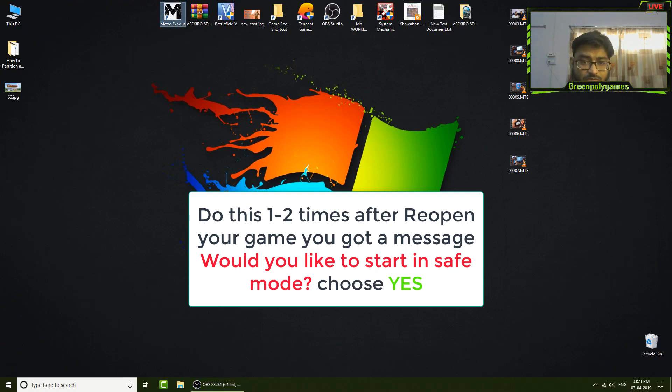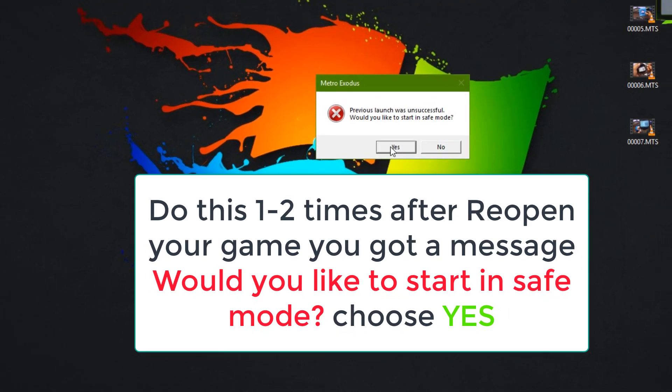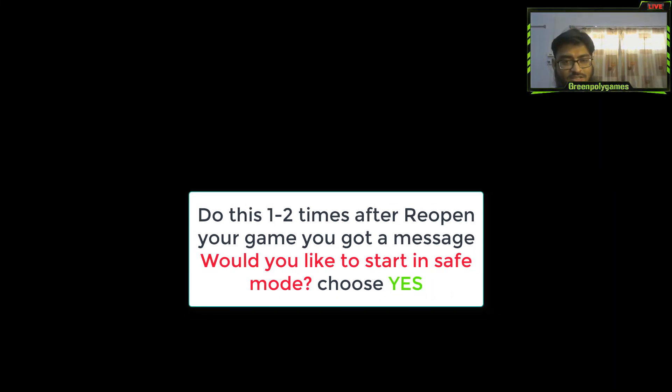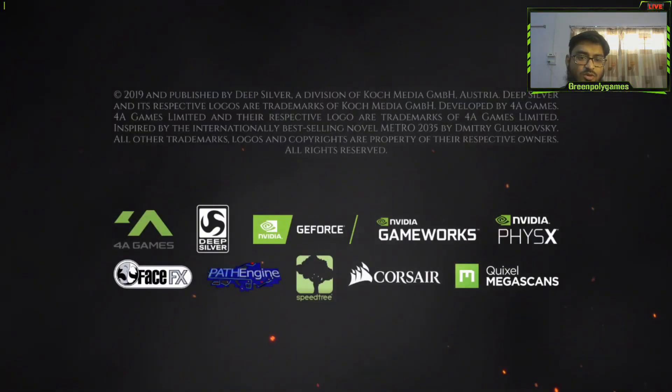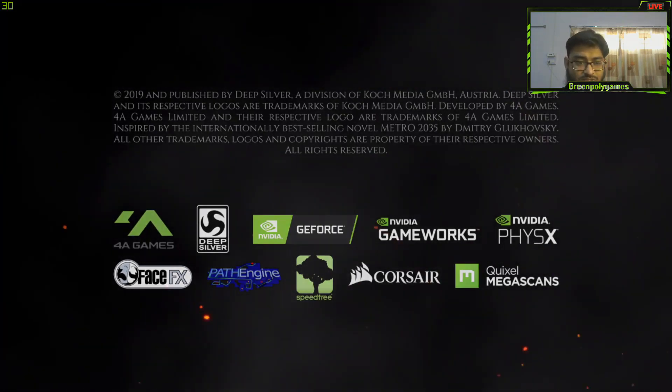After repeating, you will get a message to run in safe mode, because the previous launch was unsuccessful. It will ask: would you like to start in safe mode? Yes, yes, yes — we need to start in safe mode. And we are going to be in your game.